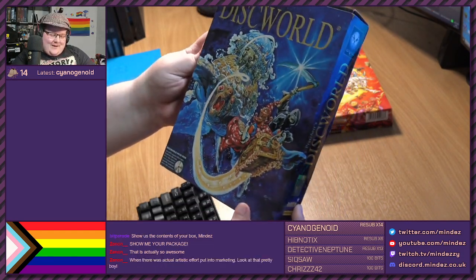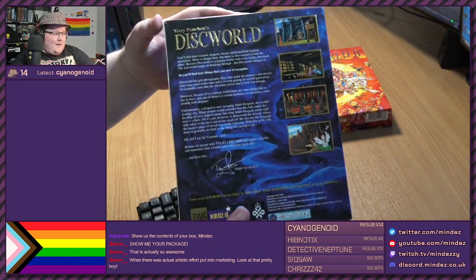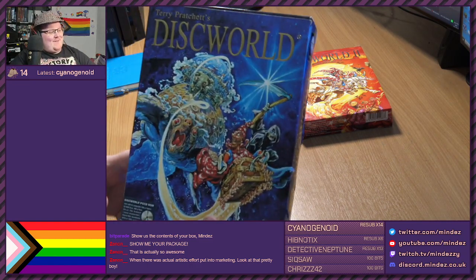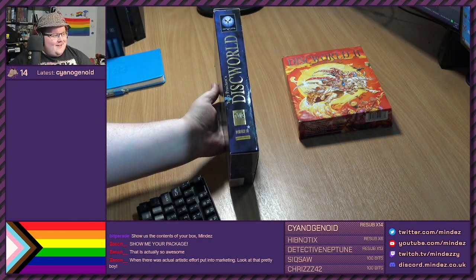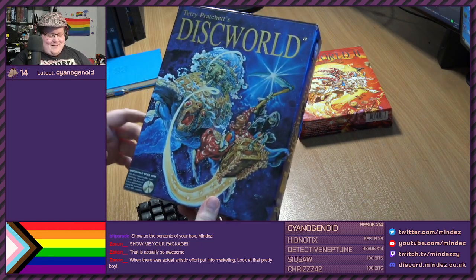Let's have a look at it then. This is Discworld 1. The art goes all the way around the box, which is really nice. And there's actual artistic effort put into marketing. Look at this. That looks so good on the shelf - the shiny text. Catch a glint of it every time I walk past.